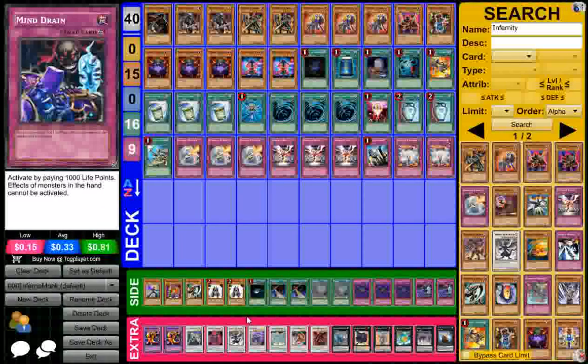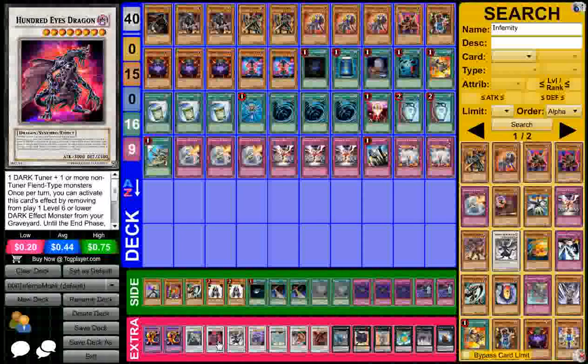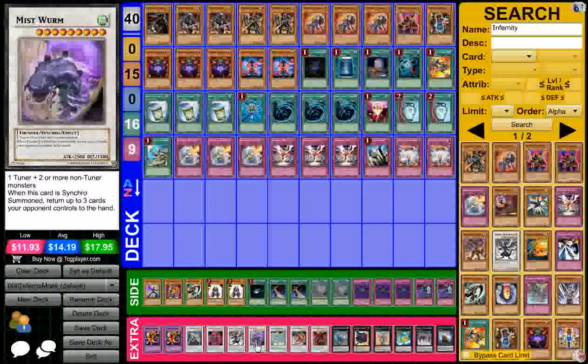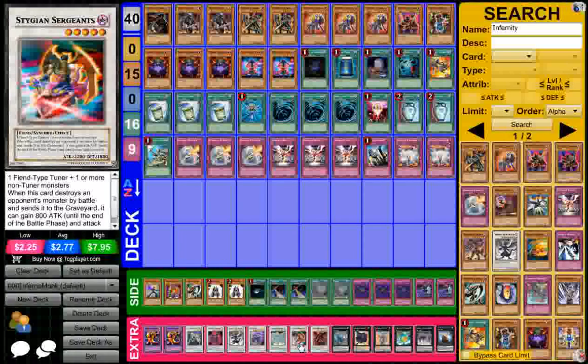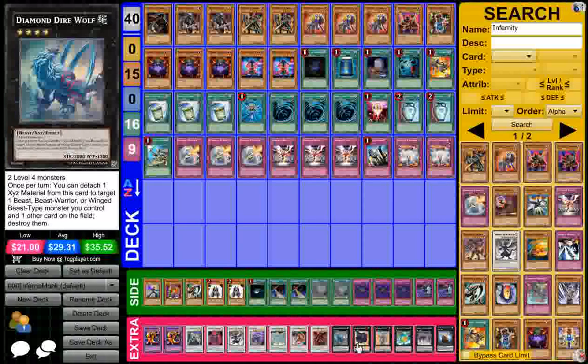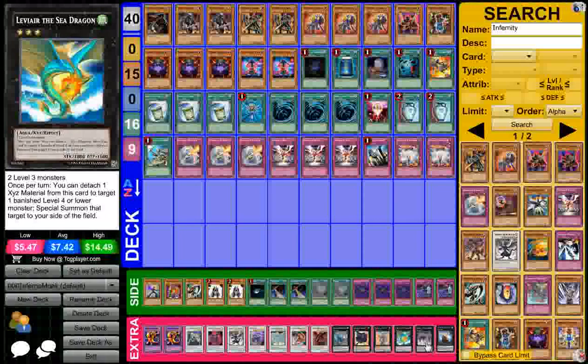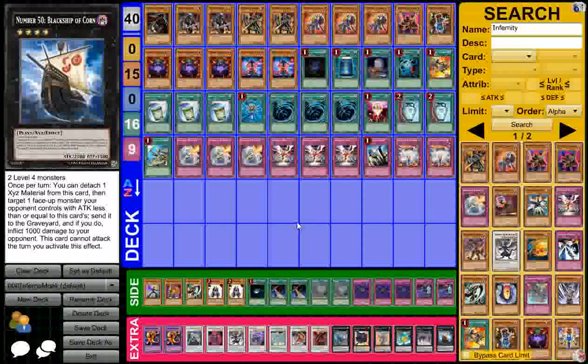The extra deck is two Fusions — Dark Fire Dragon — for the Instant Fusion obviously. I have a Castaer, Hundred Eyes, Infernity Doom Dragon, Mist Worm, Stardust, Stygian Sergeants, Void Ogre, Diamond Dire Wolf, Gagaga Cowboy, Laval Chain, Leviair, Shock Master, and the Black Ship of Corn.